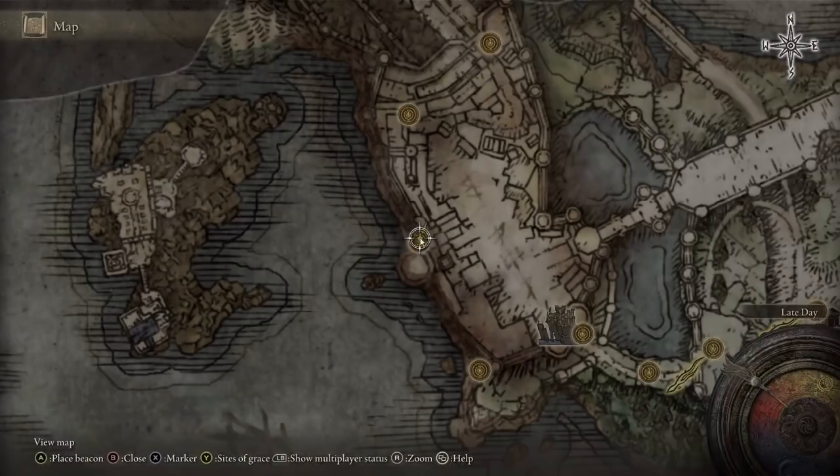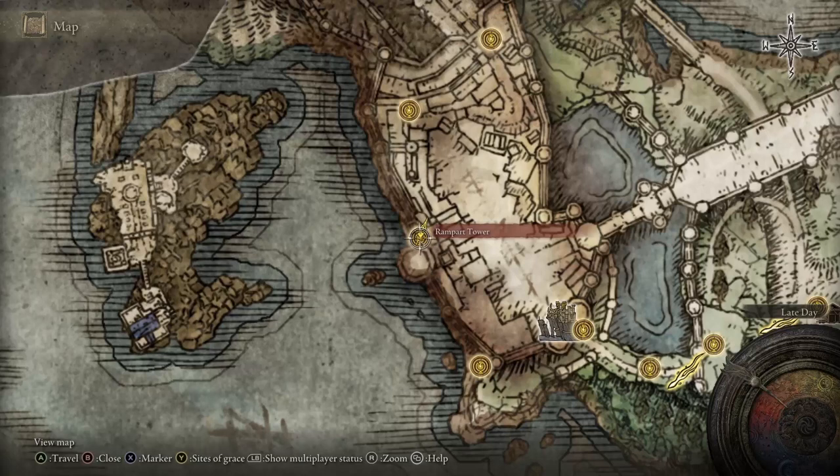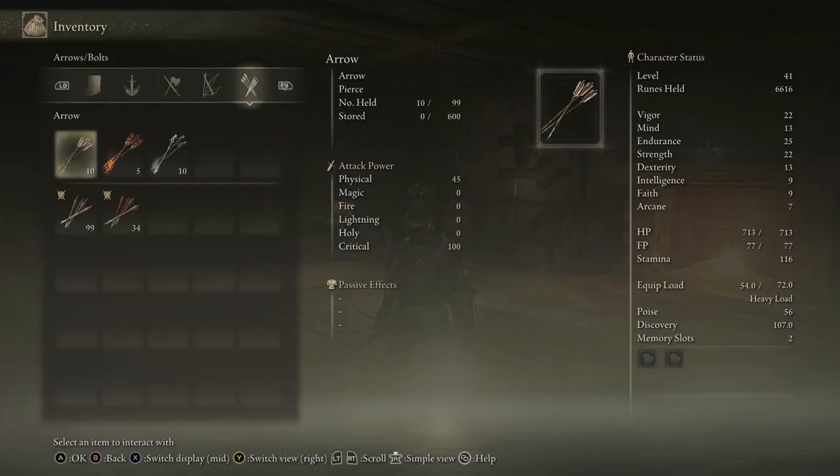Alright, first thing: Stormvale Castle, head to Rampart Tower. This is a good location just because it's so close to the guy. I had to kill him 168 times. Doing that, I got 67,200 runes.